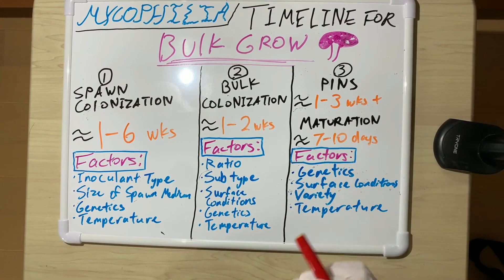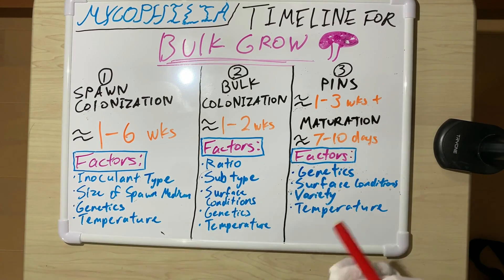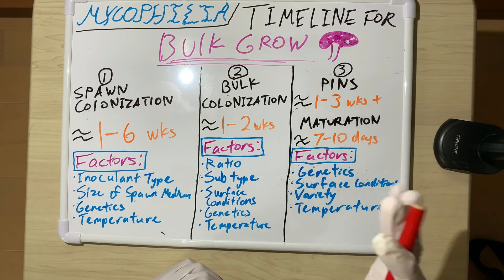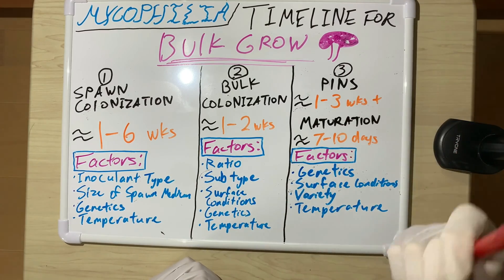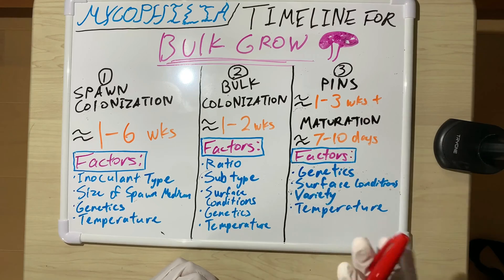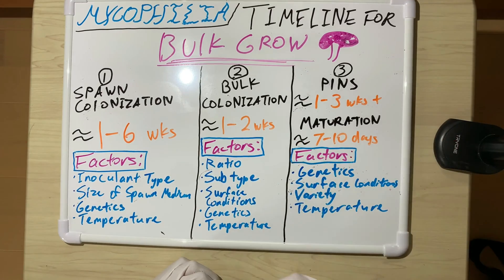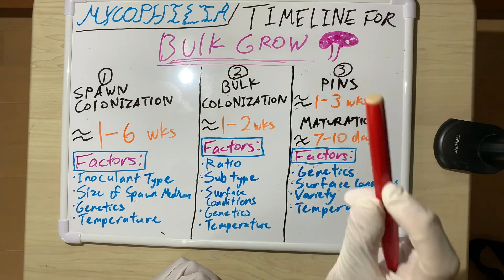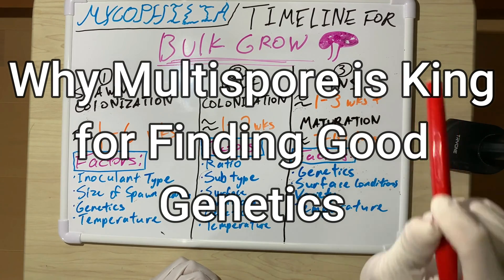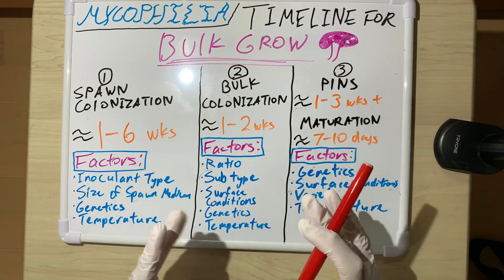Make sure your substrate is properly moisturized. Regarding genetics — a super rhizomorphic culture will generally colonize quicker than a tomentose culture, though it's not that dramatically different because even tomentose mycelium will go rhizomorphic. More importantly, rhizomorphic growth isn't a great indicator of fruiting ability or flavor quality, which matters most for gourmet cultivation. If you're interested, check out my video called 'Why Multispore is King for Finding Good Genetics.'